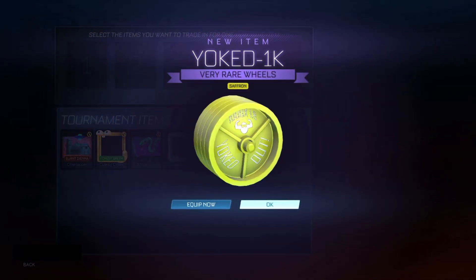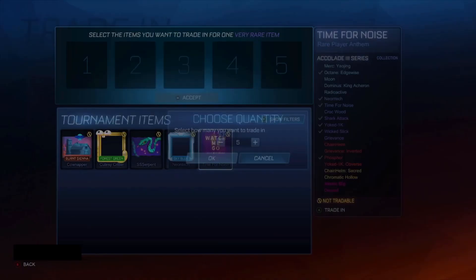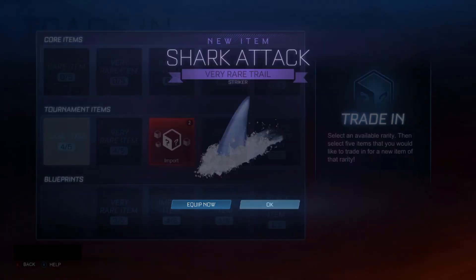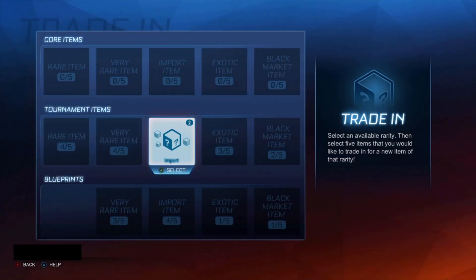I'm not going to use Avatar Border anyway. The Saffron Yoked 1Ks - you know what, they're okay. They're better than the Burners, I think. The very rare ones are better than the Burners, the inverted ones definitely not. Let's get rid of these five Anthems here - can we get a Painted? Strike Shark Attack - not great. Alright, we've got two chances at an Import.